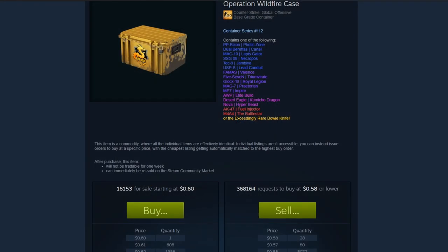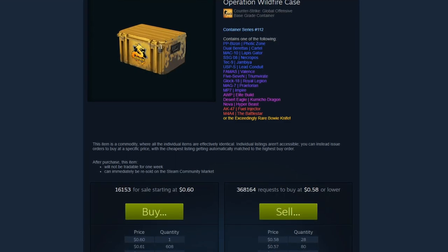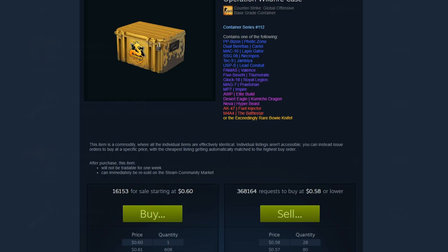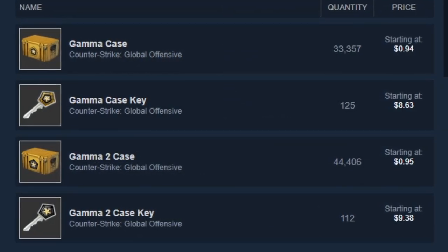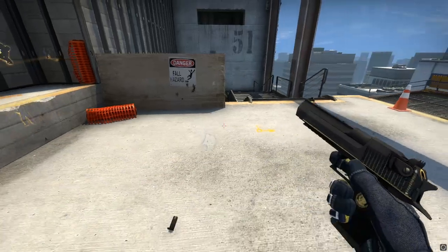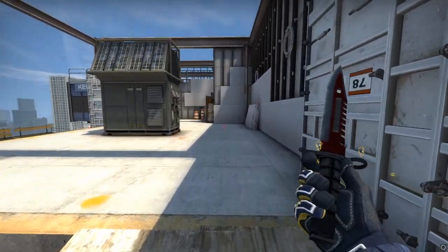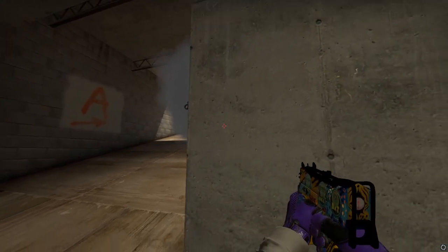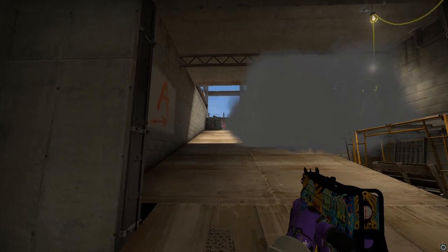It's also the cheapest case with these knives by a reasonable amount, which makes me think it's going to be good long-term. If we have something like the Wildfire case which only has the Bowie knife and it can hit like 60 cents, and Gamma cases can get to around a dollar even though they have pretty good knives, a dollar for that case is really good. I'd say the Revolver case is definitely undervalued at this time and has a lot of room to grow. As for other cases, I'm just gonna wait till the next operation to buy the case that comes with it.